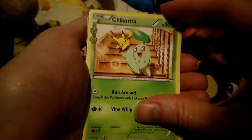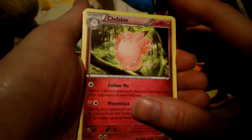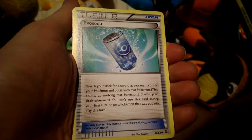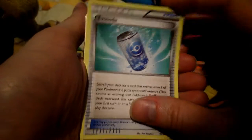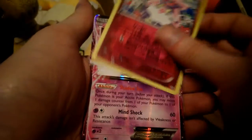A Chikorita. It's a holo at the back. A Clefable, an Evo Soda, a Diancie holo, and it's a Meowstic EX. I already have this one, but it's always nice to get an EX.